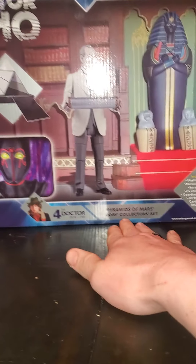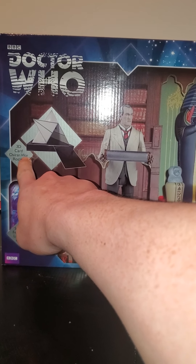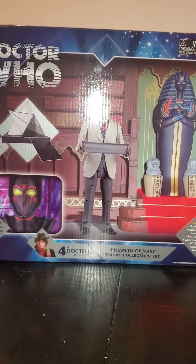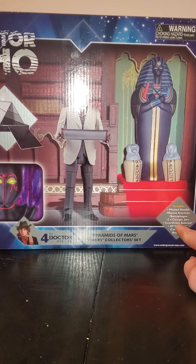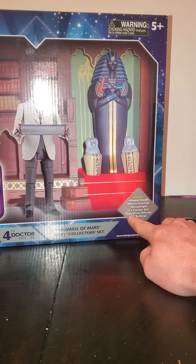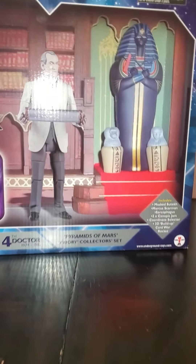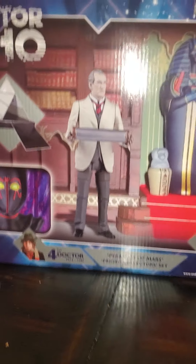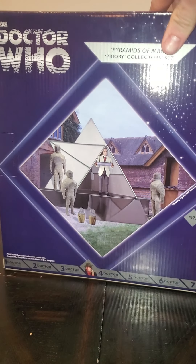This is the Priory Collector Set. It comes with the Osirian War Rocket, masked Sutek, Marcus Scarman, the sarcophagus, two canopic jars, a coordinate selector, and the 3D build-up card war rocket.